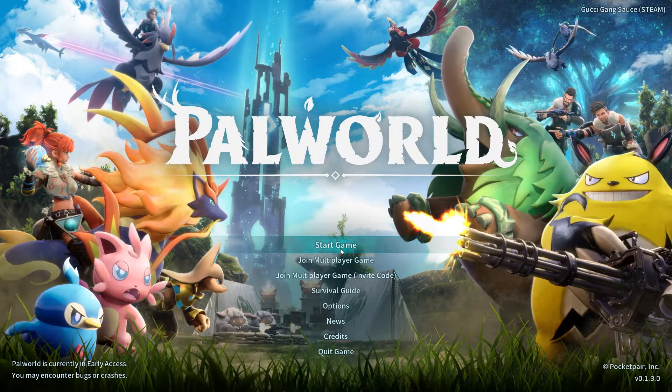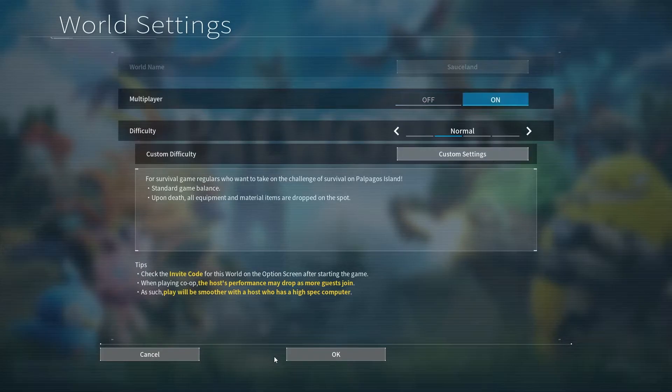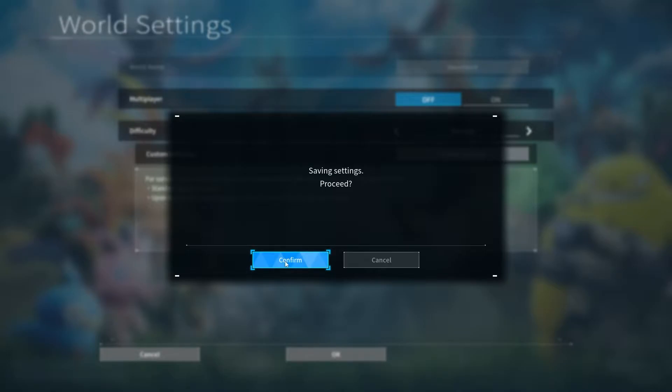All you have to do is go to Start Game, click on your world, go to Change World Settings, and then select the multiplayer option to off. Now that it's selected off, hit OK at the bottom of the screen and then hit Confirm.